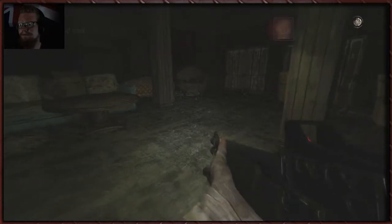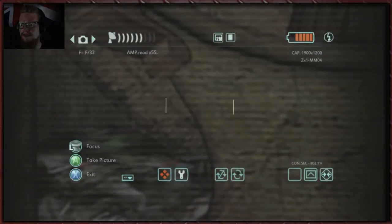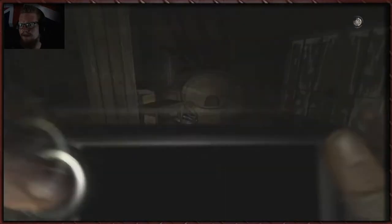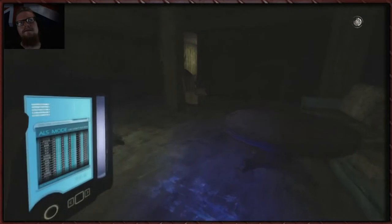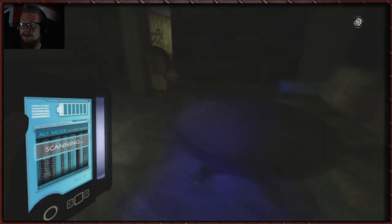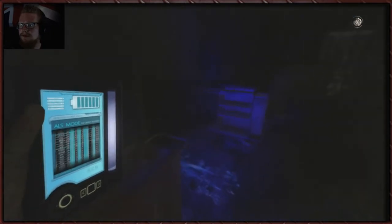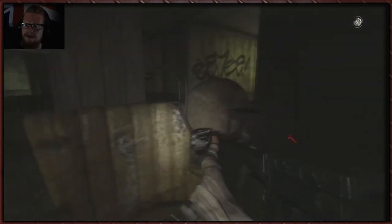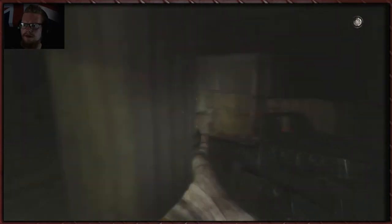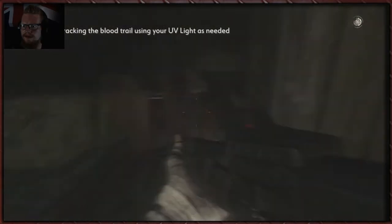The blood trail suggests the victim crawled to this location then died — it may lead you back to the crime scene. Alright, let's follow the blood trail — well, not our blood trail. Put the camera away. Exit. There we go — UV light. A little bit fiddly to get your tools out. So he's come from this way. I don't think we can get that way though. Which is looking quite likely. Can we move any of this stuff? Yes, we can. It's nice and easy. There we go — with our inhuman strength.